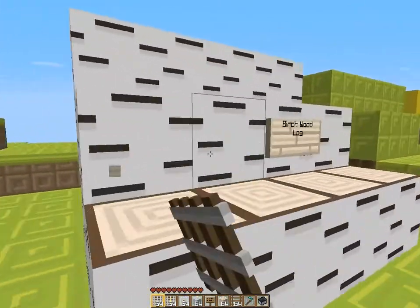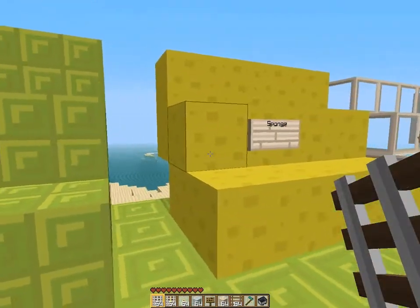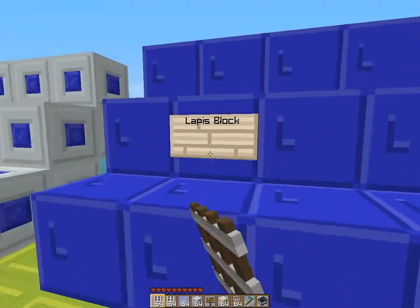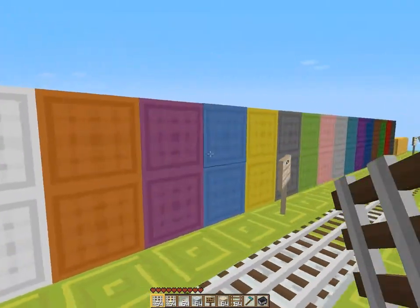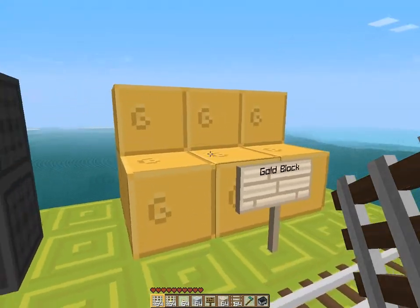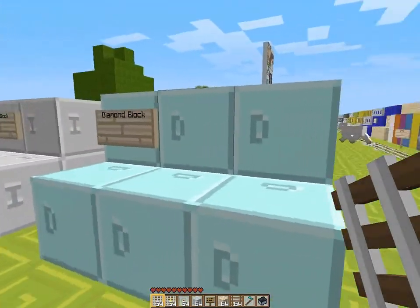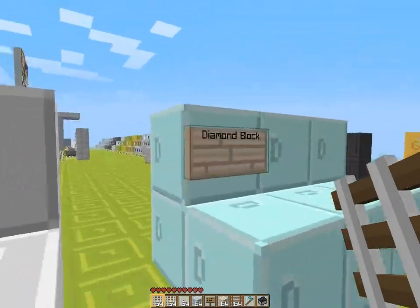Here we have normal wood, pine, and birch — I like those, those are really good. We have leaves; I would love to see a tree. Sponge, glass, lapis, and a lapis block — not bad, not bad. It's sandstone. Here we have wool — nice colors, really fits the theme. Gold block — nice, with the little 'G' here. Yeah, it looks pretty cool. Diamond block.